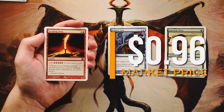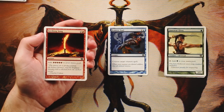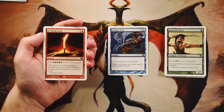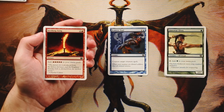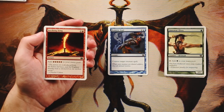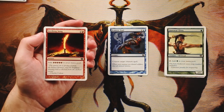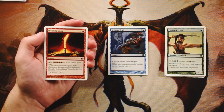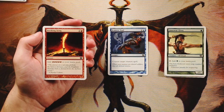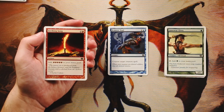Seething Song — two and a red instant: add five red to your mana pool. Very powerful card, seen in big mana storm decks, but that doesn't happen in this limited format. Remove Soul is a very efficient way to deal with threats on its own; Seething Song needs other cards to be good — generating five mana and doing nothing with it isn't great. Remove Soul is clearly the better pick here.